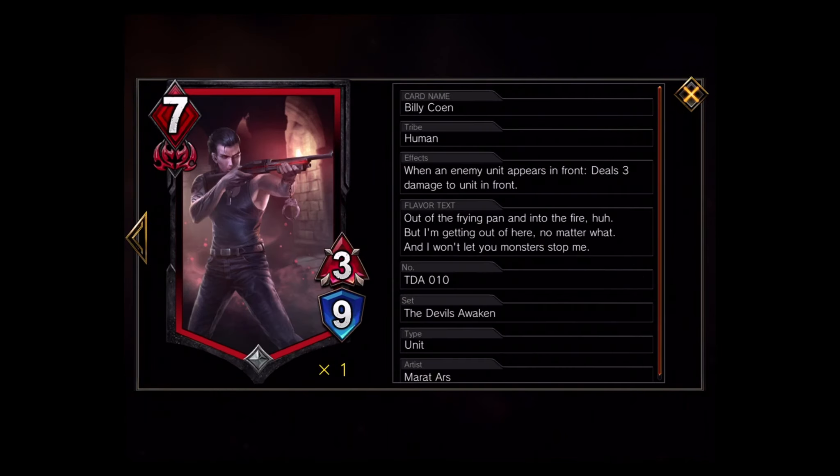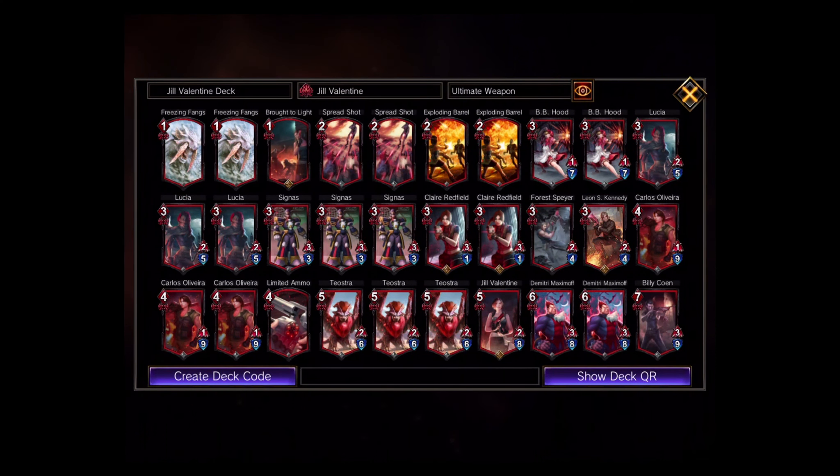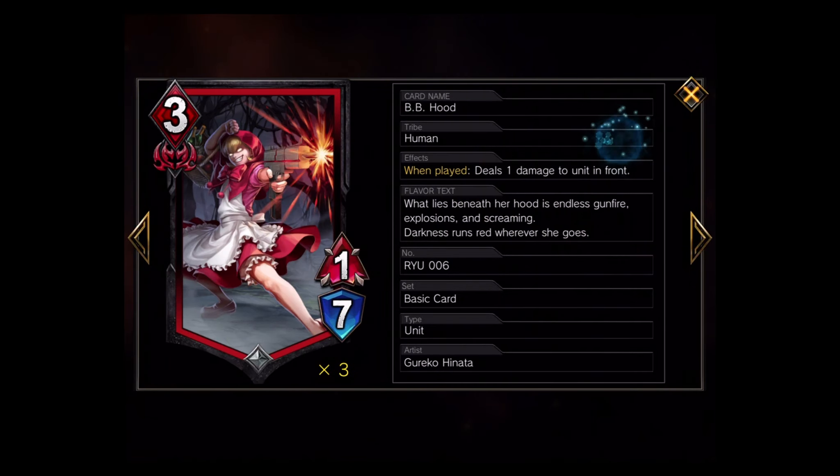This is my deck so far — I've altered it a bit. I added Billy Coen, a seven MP cost card with three attack and nine defense. His effect is awesome: when an enemy unit appears in front of him, you deal three damage to that enemy, giving you a big head start and potentially even destroying it. I also added BB Hood — she only deals one damage but has a ton of defense, and when you play her you deal one damage to the unit right in front of you.